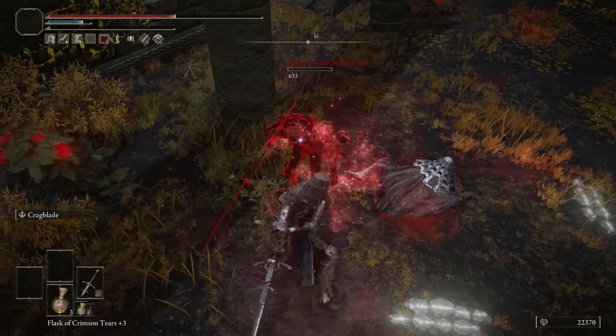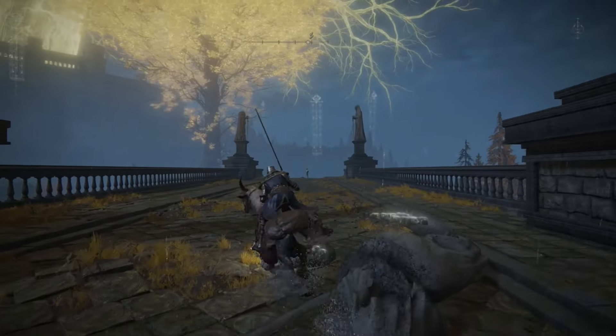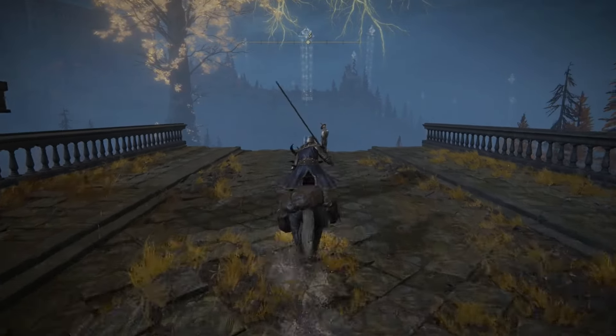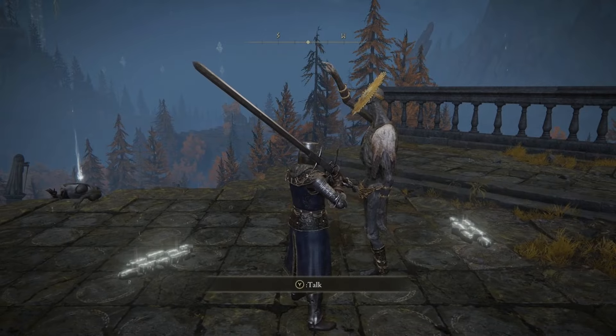Once Eleonora is killed, you'll receive the Purifying Crystal Tear as well as Eleonora's Poleblade. Then head up to this location on the map in Altus Plateau to find Goldmask's location. Once you find him, you can try to talk to him but he's not going to say anything — now that you know where he is, go back to Corhyn.